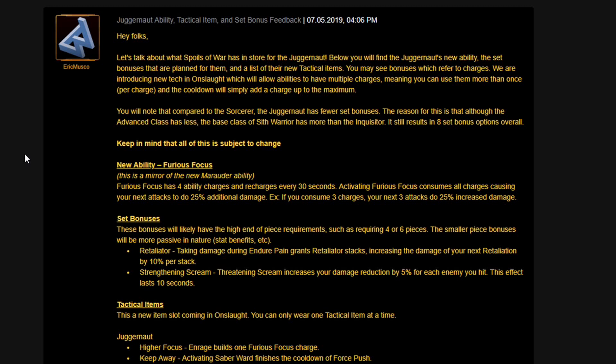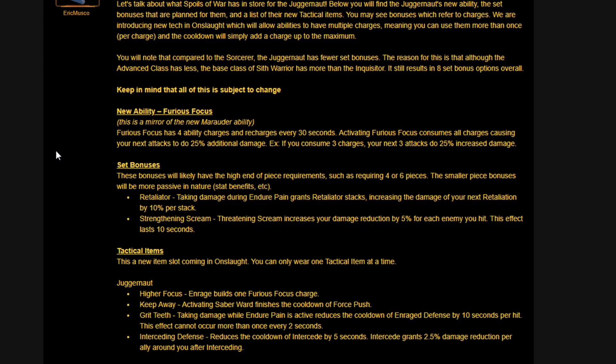It says: 'Let's talk about Spoils of War in the store for the Juggernaut. Below you will find the Juggernaut's new ability, the set bonuses planned for them, and a list of their new tactical items. You may see bonuses refer to charges — we are introducing new tech in Onslaught which will allow abilities to have multiple charges, meaning you can use them more than once per charge, and the cooldown will simply add a charge to the maximum.'